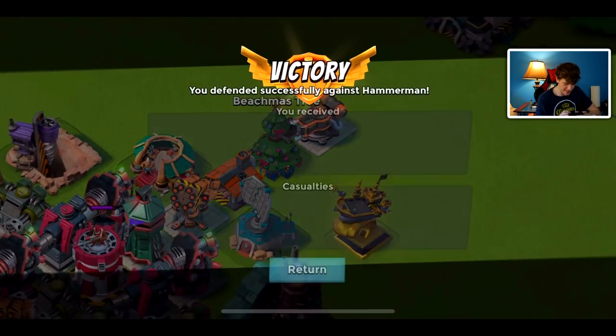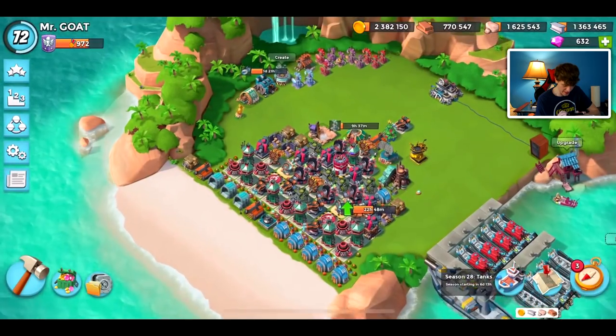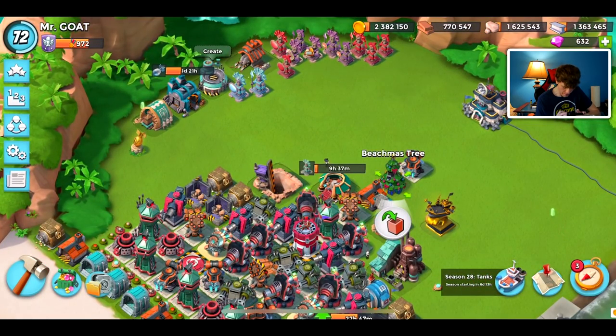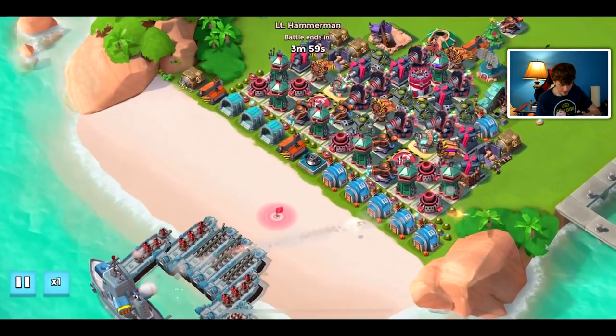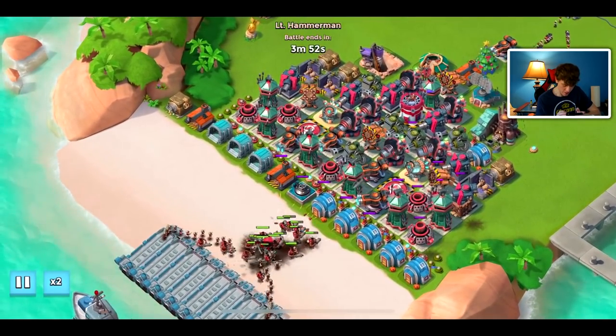I wonder if there's any tactical advantage to the beach mist tree — does it give secret insights to the defenses around it, or increase the range because it has the camera system there? But I think it's just for show. Honestly I never knew that if you clicked on it. All right, so an innocent looking little tree is actually a surveillance system — I'm going to use that to my advantage when I attack other people.